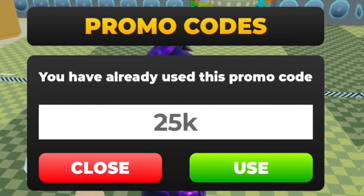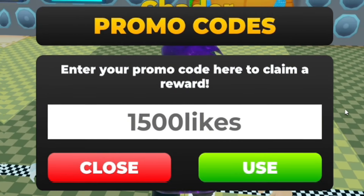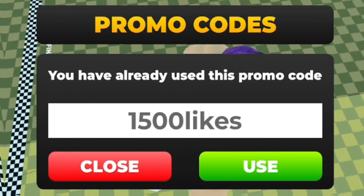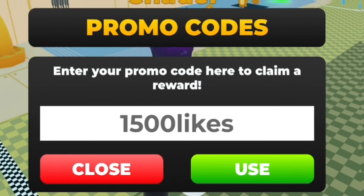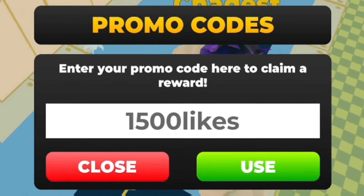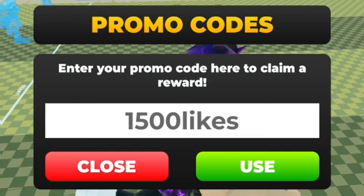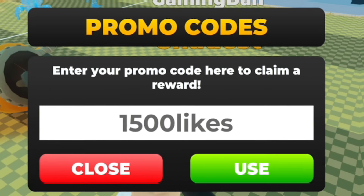Next, redeem the code '1500likes' — type it in and redeem it. This gives you a double energy boost, which is going to help you out quite a bit. All these boosts will speed up your progress no matter where you are in the game, effectively doubling your progression rate.